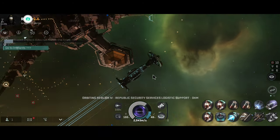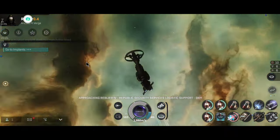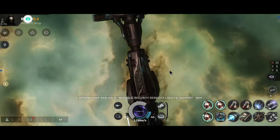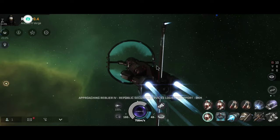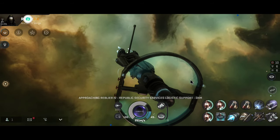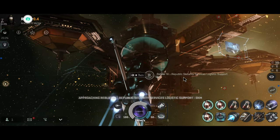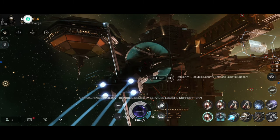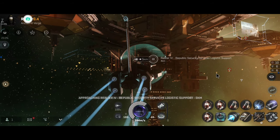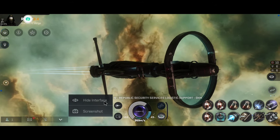Especially useful if you get jumped — and you will be jumped a lot in this ship, because everyone wants a piece of a Nestor. This is, after all, one of the rarest and most unique ships you will see flying around. I've personally seen only a couple of them, and we killed one — so basically 50-50 to kill a Nestor if we see one. Because I've seen about four of them and we've killed two. Okay, I just realized the inertia threw me a little bit off the orbit — not a big problem.